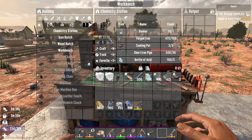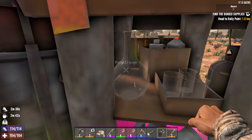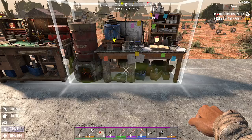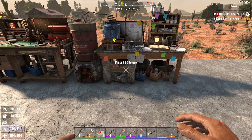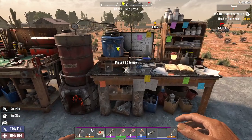It takes 17 minutes and 19 seconds to create. Once you create that, it's obviously going to take some time, but I have one pre-made here just so I can show you what it looks like — right here. And that's how you craft a chemistry station in 7 Days to Die.